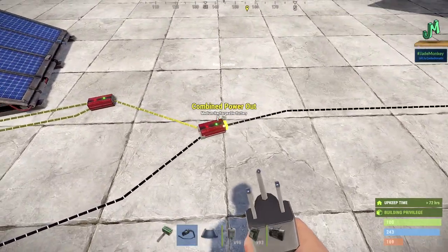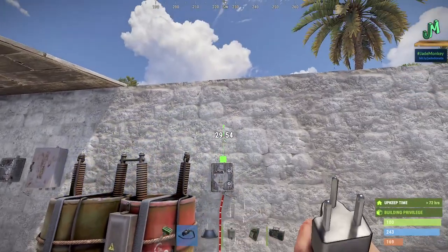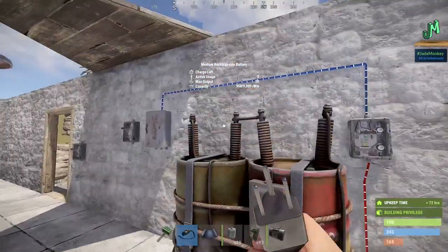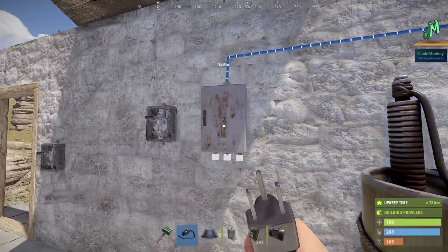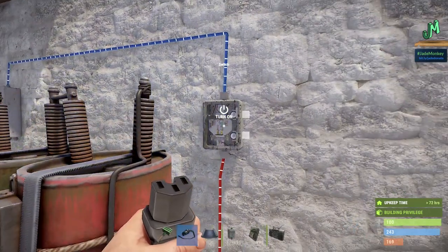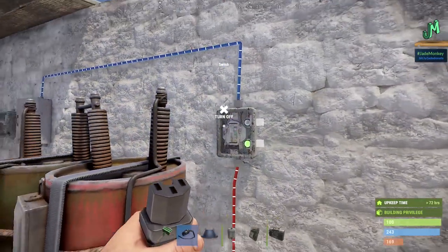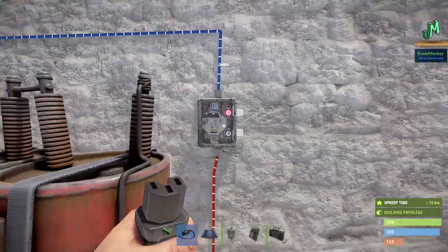So we're going to take our main power output — blue — and move it over to the splitter. One reason we have the master power switch is that if you took the output directly to the splitter, it consumes one unit of power at all times. What's great about switches is they only consume power when active. Since it's off, there's no bleed on the battery. Turn it on — it's two units total: one for the switch, then the blue line hits the splitter, which is another one. It's a nice way to conserve your power.